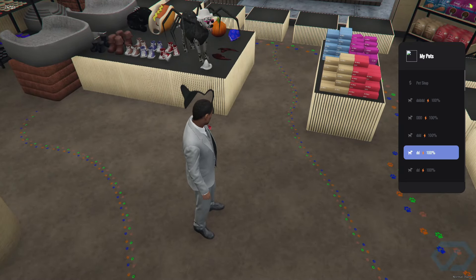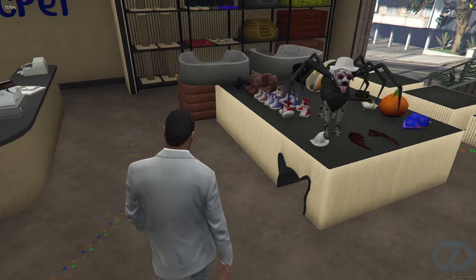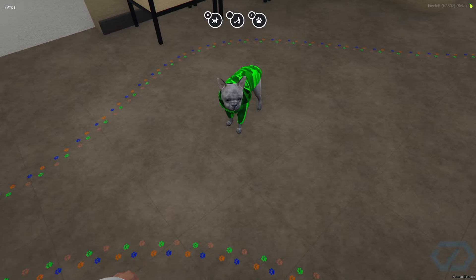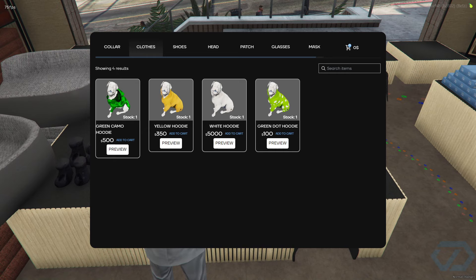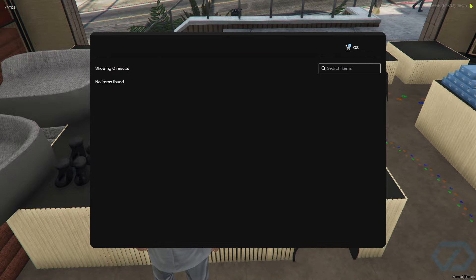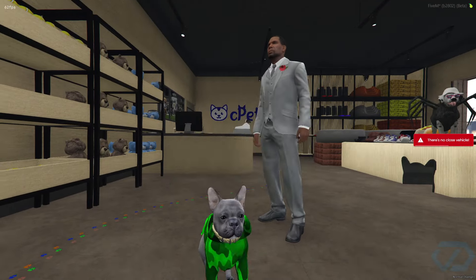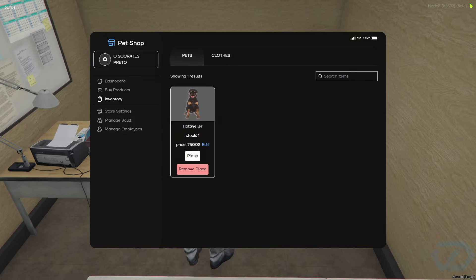To buy clothing, you need to have your pet out. Let me take out my pet — as you can see, here's my Frenchie. I'll come to the clothing rack. You have the option to preview clothing — I'm previewing this hoodie, it's a five-second preview. Then I'll hit Add to Cart because I want to buy it. I'll buy it and the money will go to the management, and your Frenchie or your dog will have the clothing item.